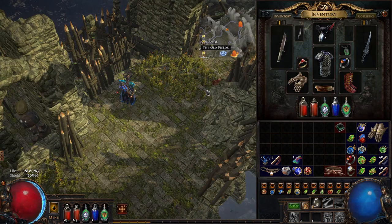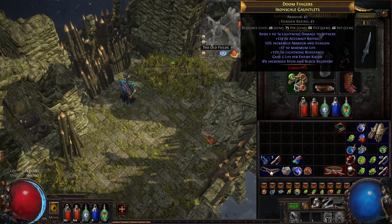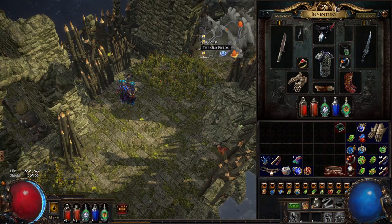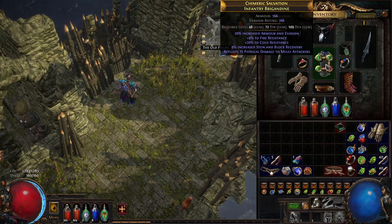Early on they're very stingy about how much energy shield you can really get from a lot of pieces, so it's usually best to go for the hybrids. The reason I'm using armor-evasion on the hands and chest is that this is all equipment this character found when I was playing through the league - I didn't give them anything from my standard league stockpile. I didn't want to suggest you need anything fancy to make this work, because it definitely works even using off-spec stuff.